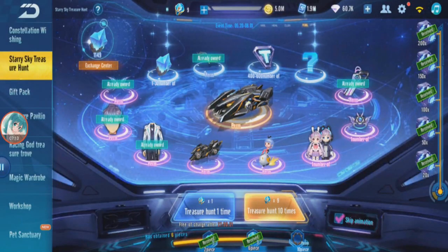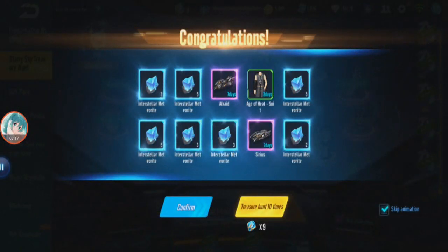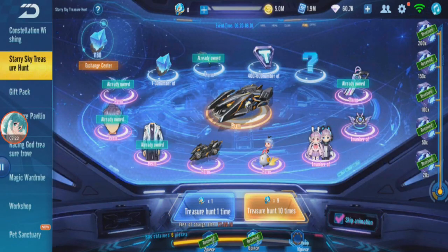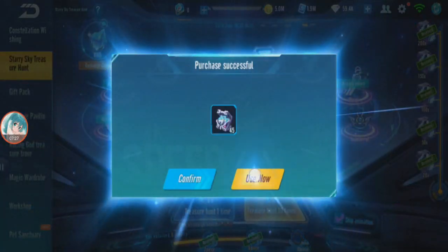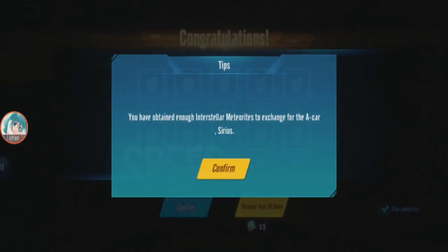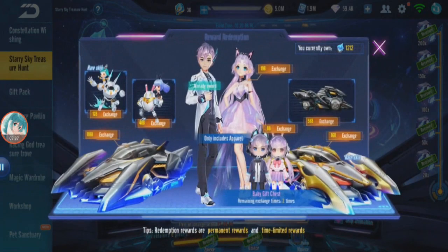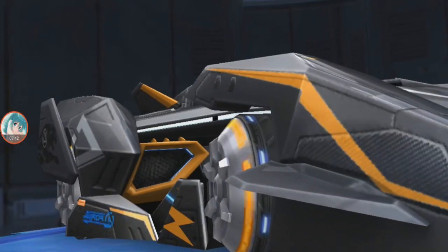Almost there. Still not enough — one more nine. So close. 1180. Keep going. There we go, I think we have enough. We have more than enough to exchange for Sirius. There you go — 1188. That's Sirius! There we go. Flame.